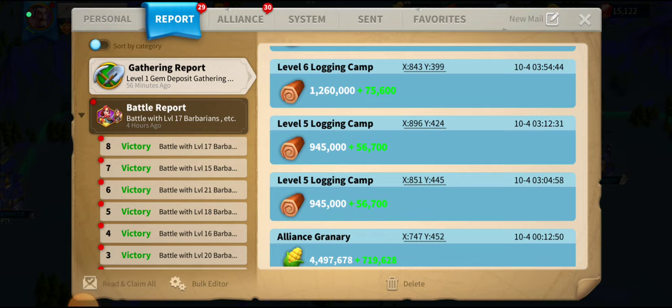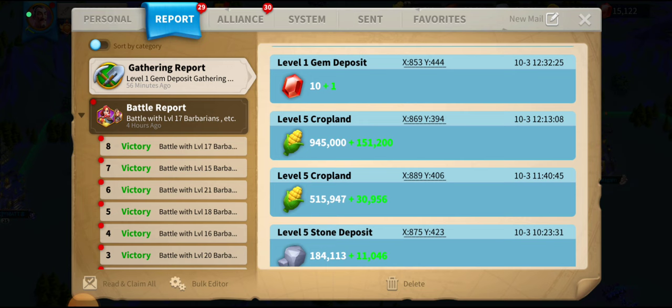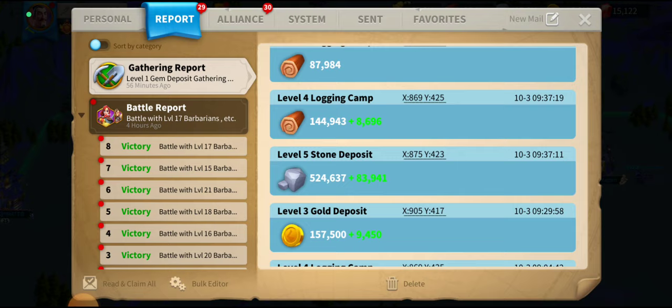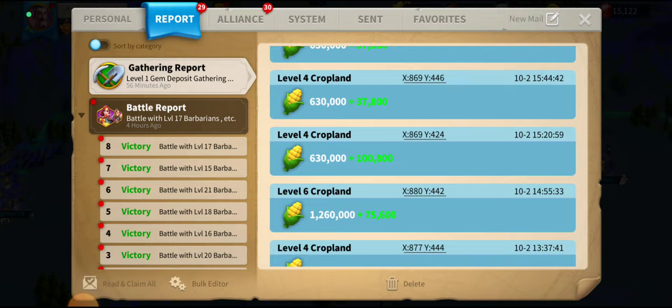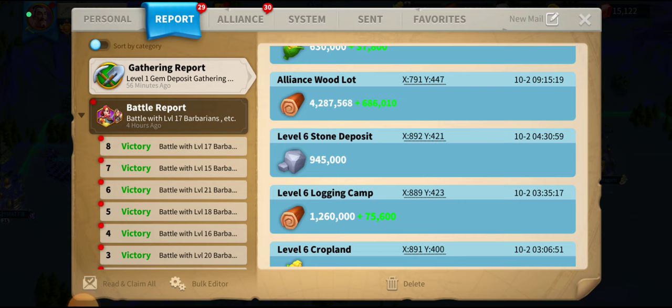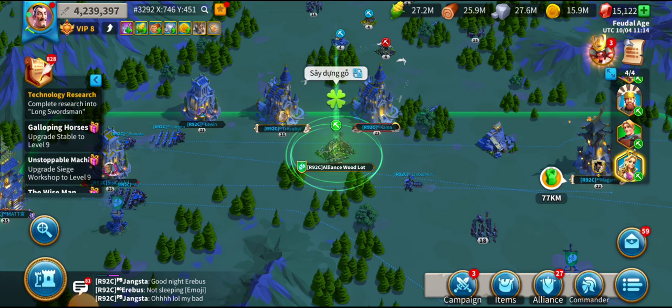These overnight gatherings — 700k would take three or four hours to gather. And there we go — an extra 151k, never ever turn down free money. And in the same vein, never turn down free gems and free resources. We find another overnight — 4 million wood, extra 686,000. Absolutely ginormous.